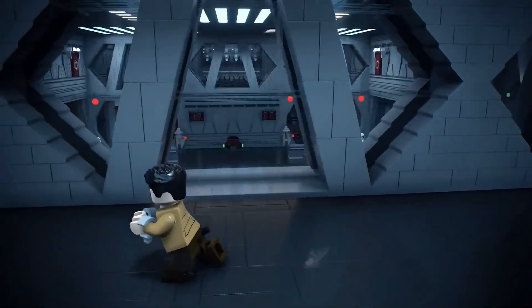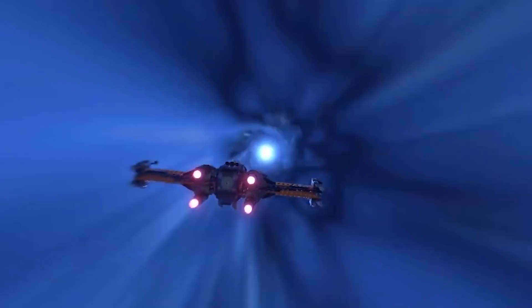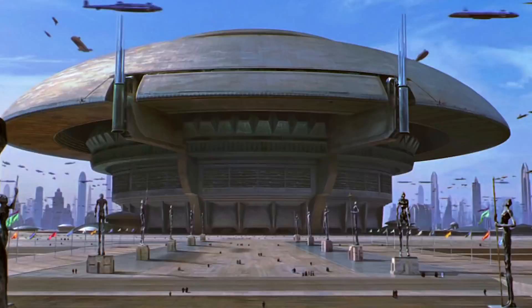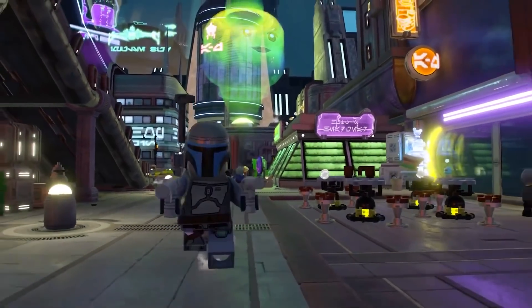Speaking of locations, it seems each visitable planet will also have multiple locations. The sheer scope of seeing this in the gameplay is nuts. You can see here Coruscant has the Federal District, which is the location of the Senate building. The Jedi Temple is probably also around here somewhere, as well as the Uscru District, which is where Obi-Wan and Anakin chase down Zam Wesell in Attack of the Clones. You can see Jango walking around here.